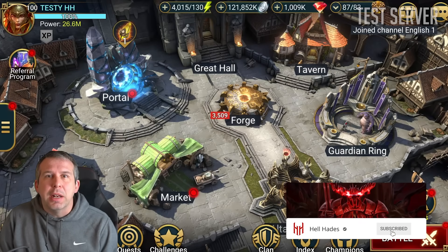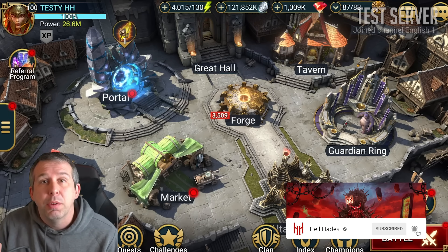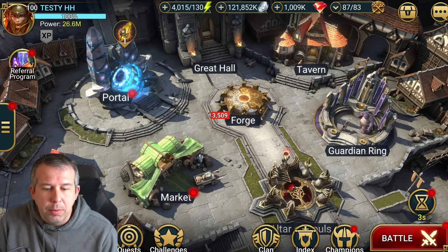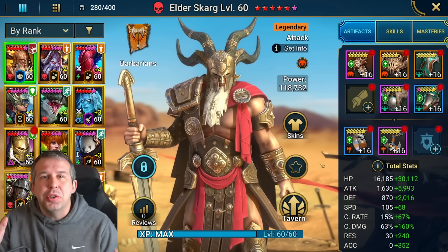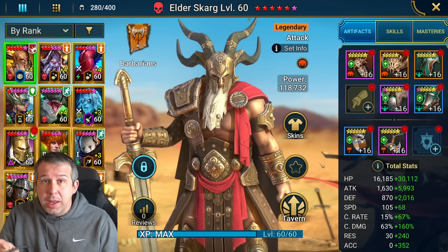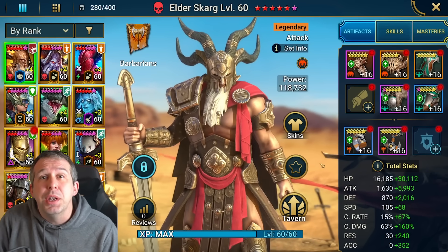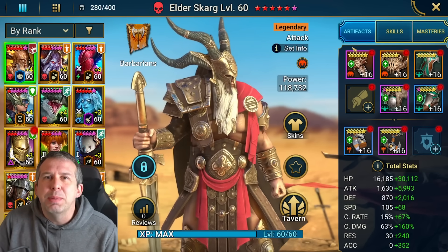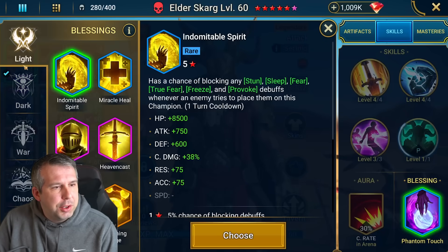Hey guys, this is Hellhades, Raid: Shadow Legends channel. I want to talk you through something which has been a really cool change from the patch that went live yesterday. I'm on the test server and I'm going to show you some stuff around one of the new blessing changes. For me it's an absolute game changer, especially for people earlier game to mid game progressing through Fireknight, or mid to late game trying to get through Sintranos. This is a real positive change.